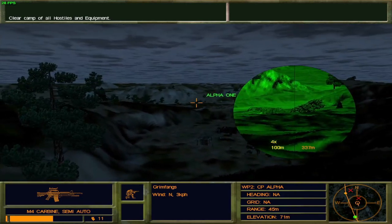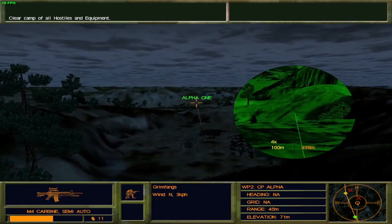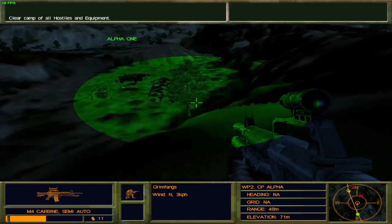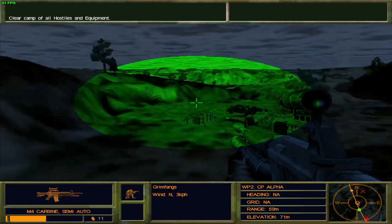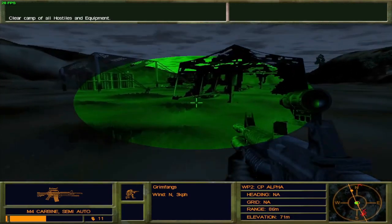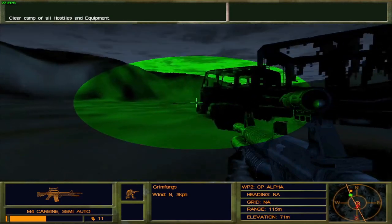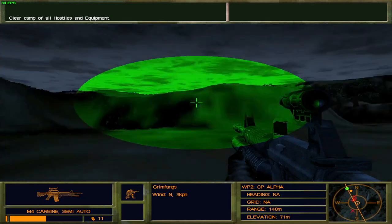I thought I saw another guy there for the briefest of time. Oh, that's Alpha One - I was shooting at Alpha One. I suppose this camp has been eliminated in a very efficient fashion, if I might add. Not so efficient jumping down though, but there are other enemies up top we need to deal with.